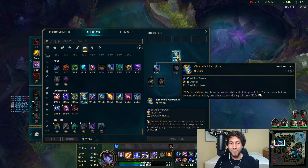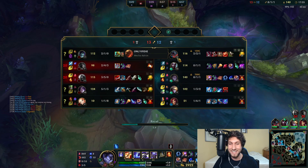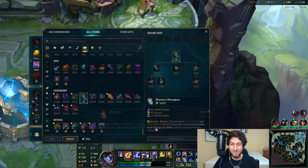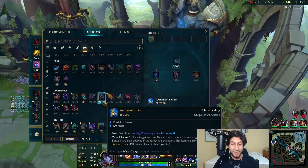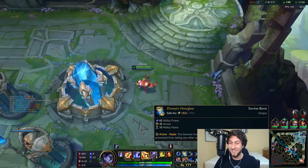I need a recall. I'm going to piss this Zed off so much but I'm getting a Zhonya's Hourglass — it's so good against their team. And I'm out of item slots. Am I full build? Not full build, but I have no slots — this is so funny.